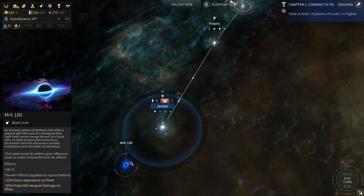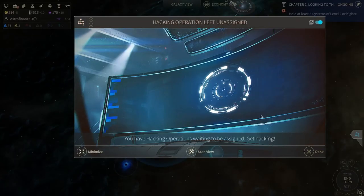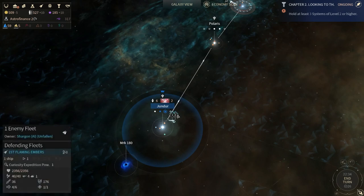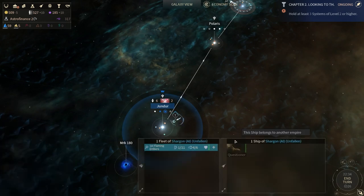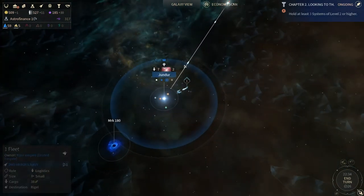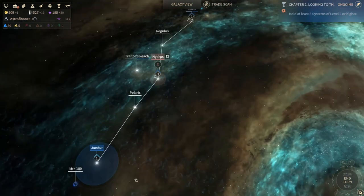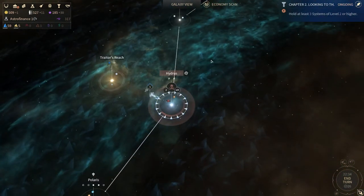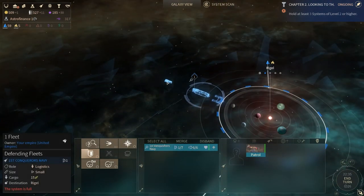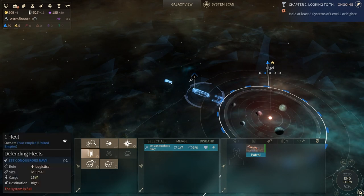We almost have the Mark 180 under our control with a hacking operation left. There's Shurigon — their ship came out of nowhere like they're stealthed. Where did they come from? They must have been around Polaris. Since Rigel is going to turn, it just has food sitting because the system is full.